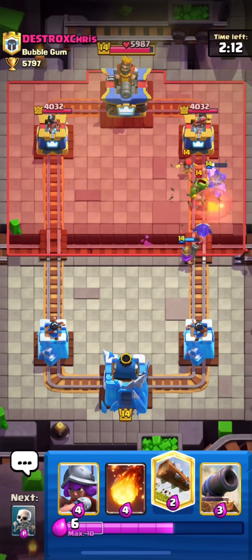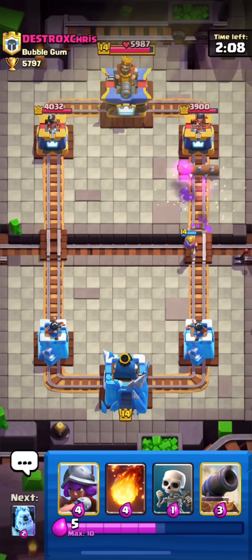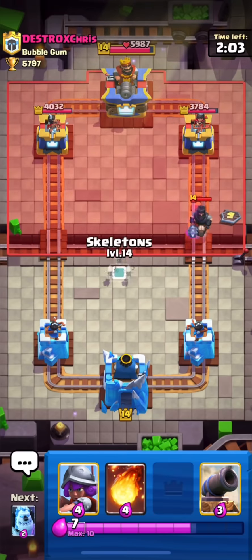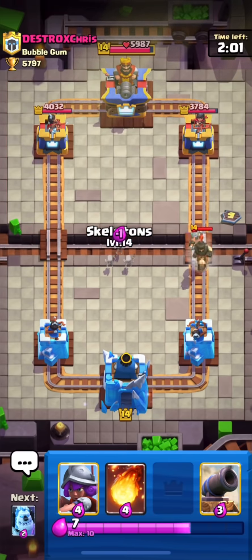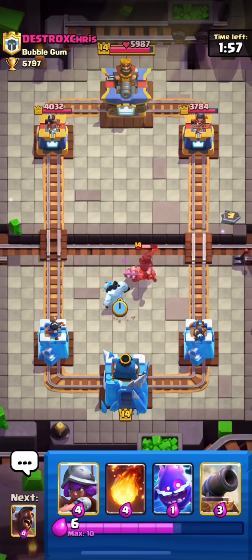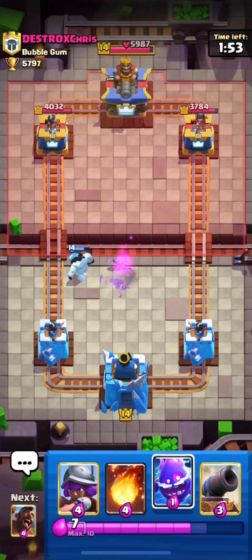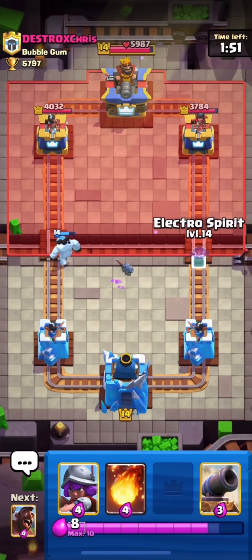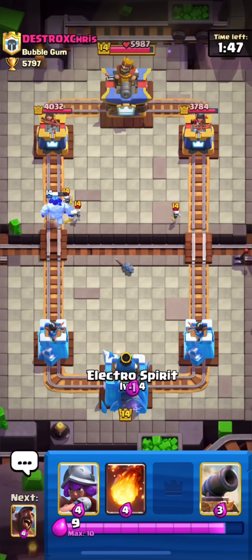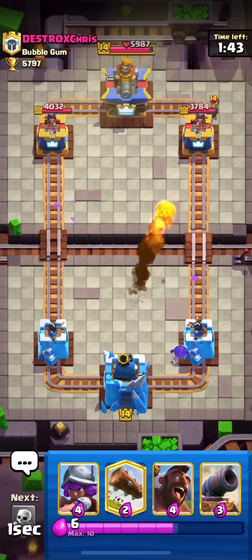Our electro spirit gets a connection to the tower and our musketeers are still alive, so he has to respond. He used his dark prince — that's a possibility for us. I'll kite his dark prince with skeletons and then use my ice golem — I know I could have done it only with ice golem, but it's okay. I'll just wait and see. He just split his skeletons.